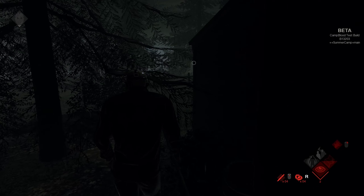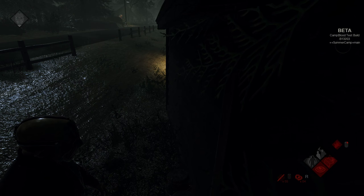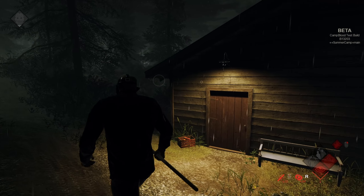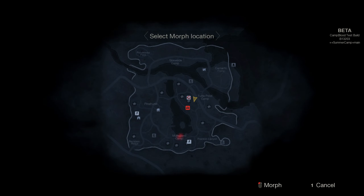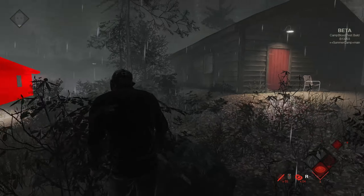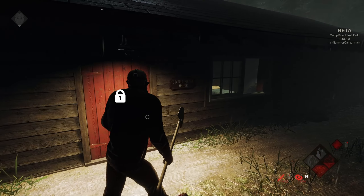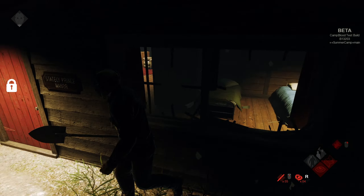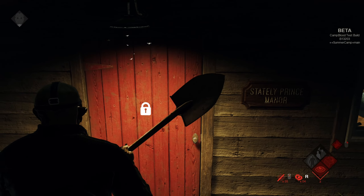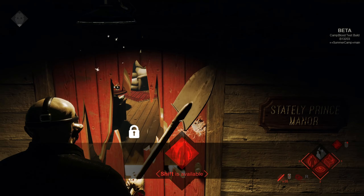Grab another pocket knife — probably going to go across the map now, I don't think there's anyone else in this general area. There's someone — looks like maybe in the water? No, I don't think they're right here though. I don't like this area, it's always such a pain to kill them here. Just break this door down real quick — get it out of the way, we got one way in and out now.